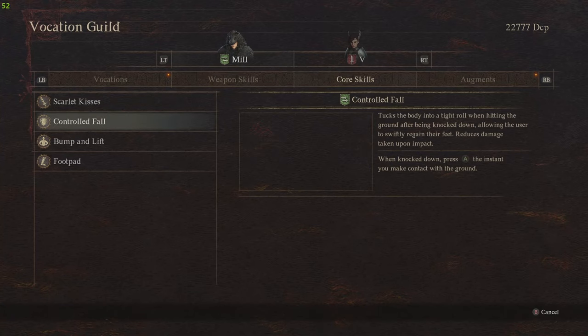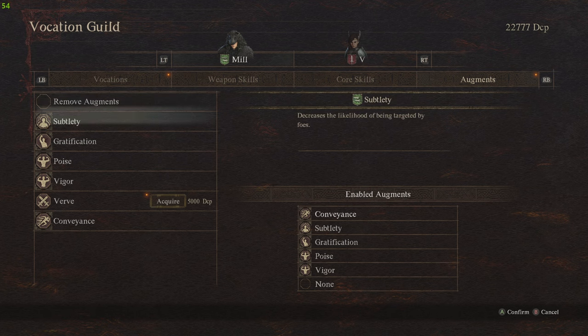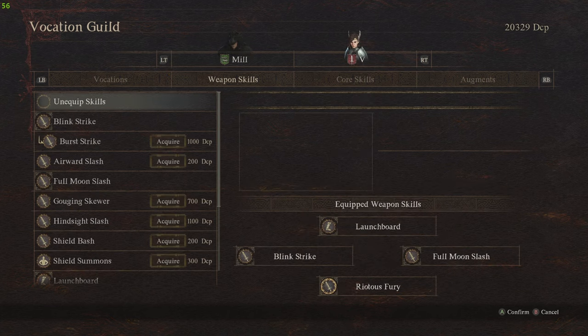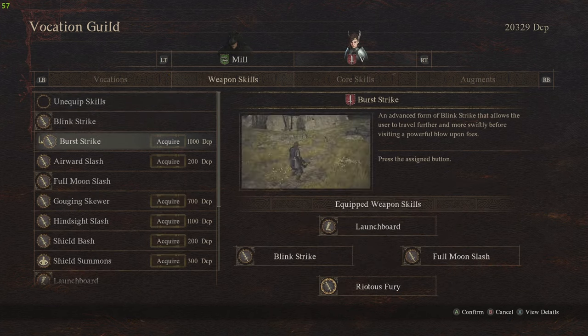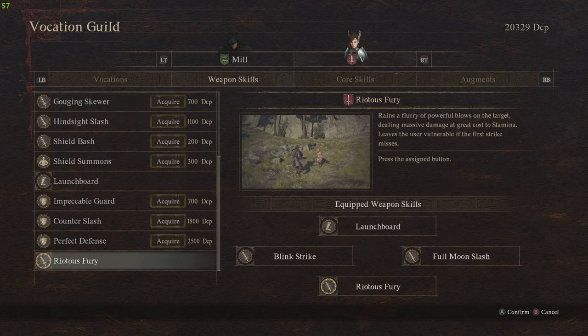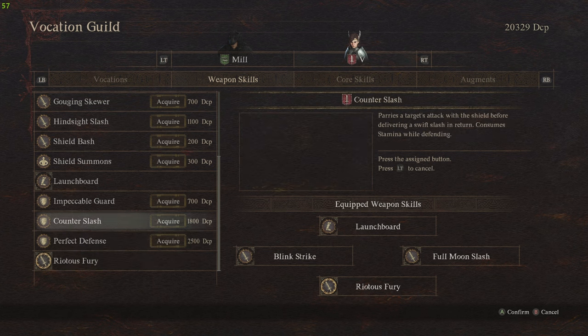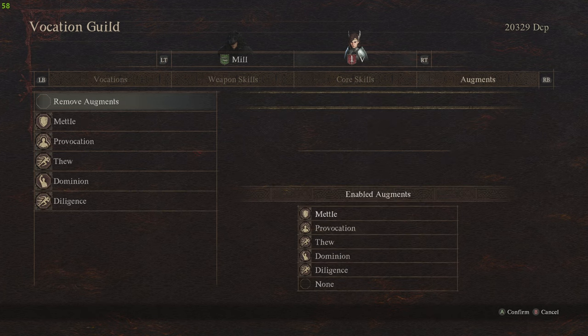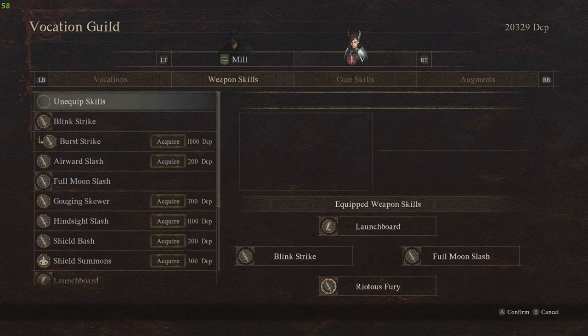For the core skills, you want all of them equipped. For the augmentations, I have pretty much every single one acquired and I'll go ahead and put the remaining one on. For my Pawn, I don't really have anything special going on — I haven't bothered with my Pawn too much and have been focusing on my own character, so I don't even have any good weapons or armor for them.